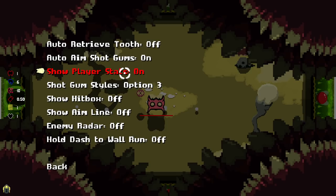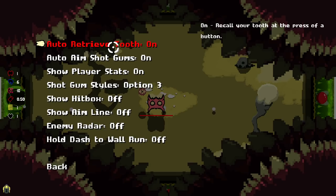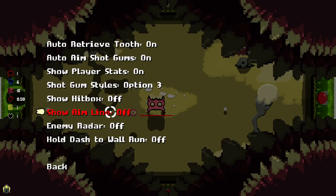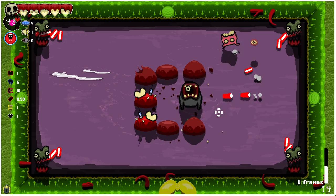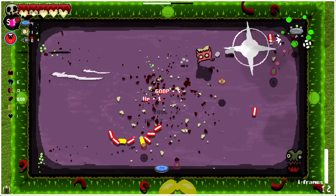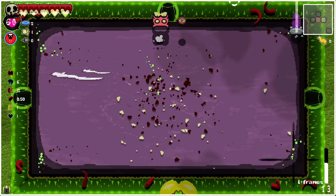Oh okay — show player stats. Sure. Let's have that. Normally I've been having to hold it down to bring it back all the way. Show hitbox. Hold dash to wall run. There's a lot of different options there that I could see myself wanting to change potentially in the future. Slow-mo time — we've done it, the slow-mo time somehow. The slow-mo thing is definitely the one thing that I'm not quite getting yet.